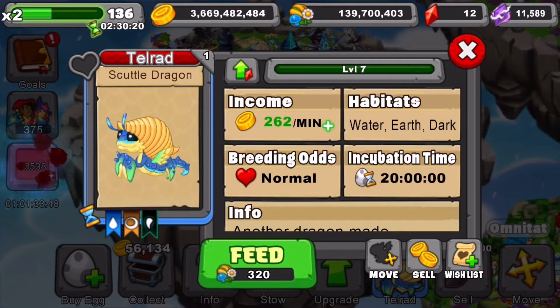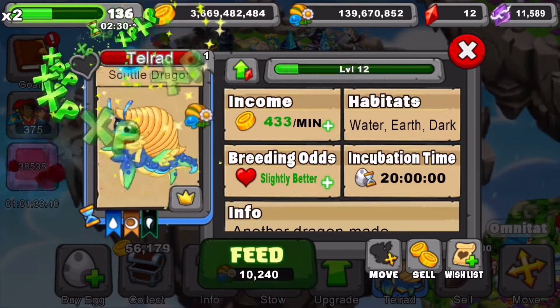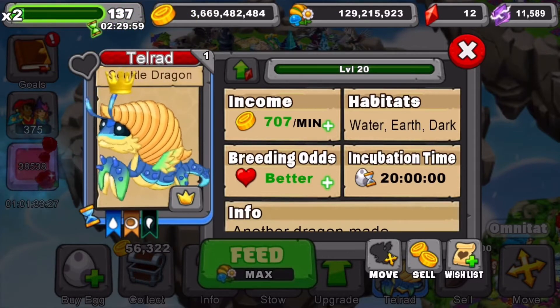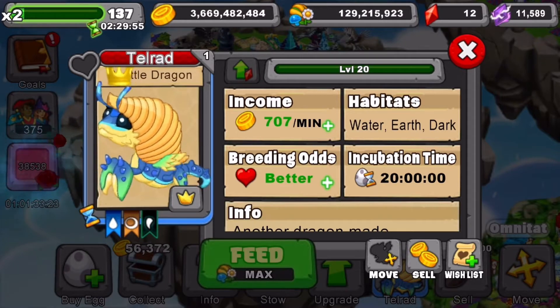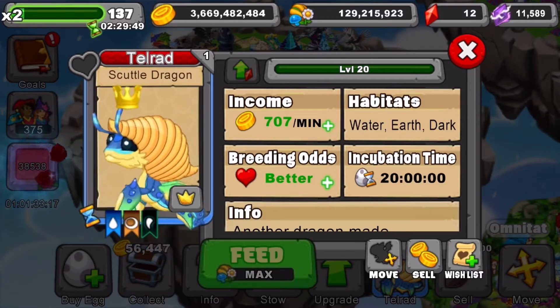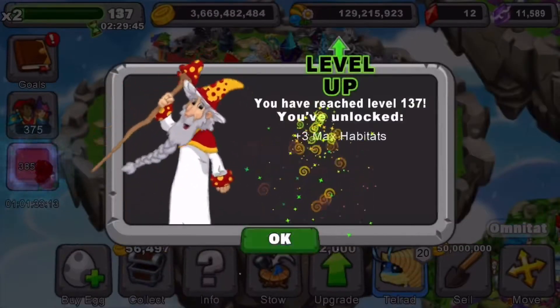Let's quickly feed this up to level 15. I just decided to take this up to level 20 because I don't really max out a lot of dragons. This is its max out info right here. It produces 707 gold a minute, which is very good. Better breeding odds is obvious. I think this dragon looks very good — it's a very big dragon. I've also leveled up again.